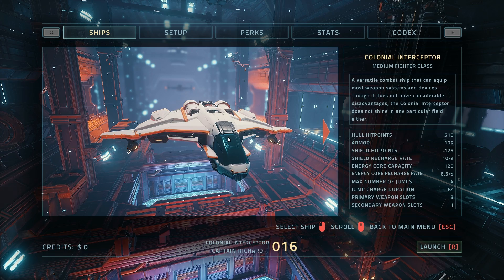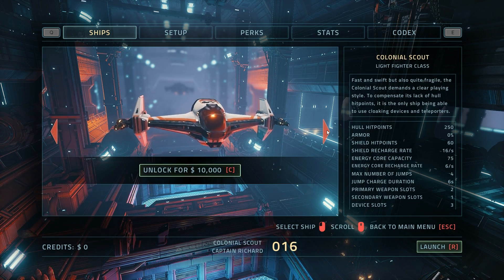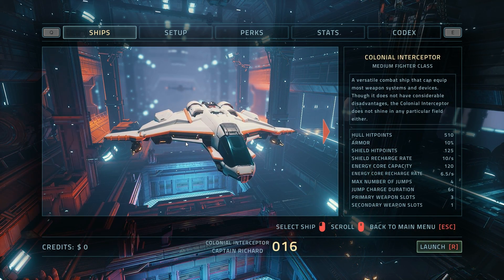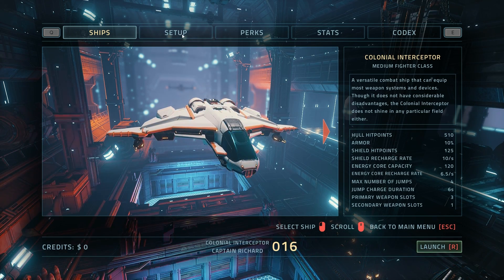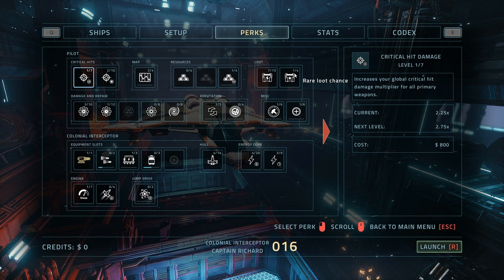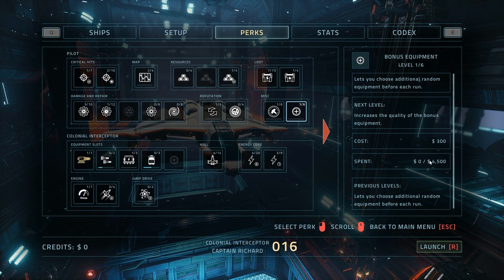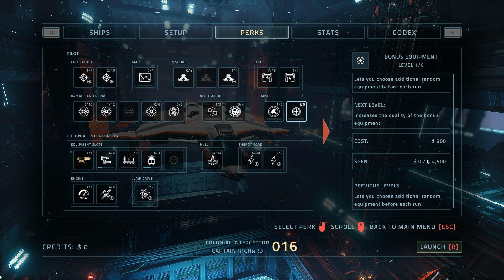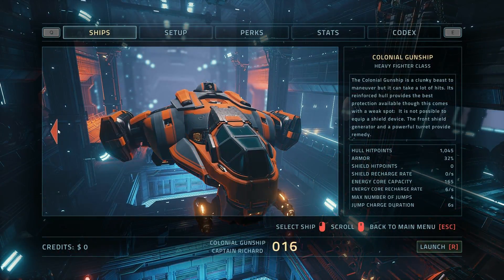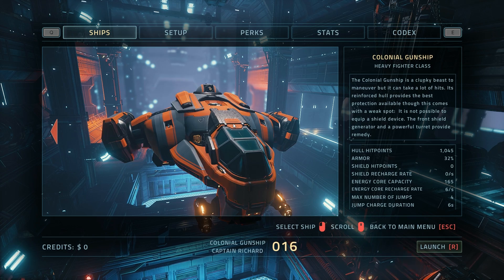You start off with the ability to fly the Colonial Interceptor, with two other ship types available for 10,000 credits. Credits are spent in the Rogue Legacy style — meaning once you die, you go out and spend everything; what you don't spend is lost. The game has a nice setup where most perks have several investment stages, so you don't have to save up the full cost at once. I just unlocked the gunship — very different from the interceptor. The interceptor is your jack of all trades; the gunship has no regular shield but has a strong hull, a turret, and a front shield device.